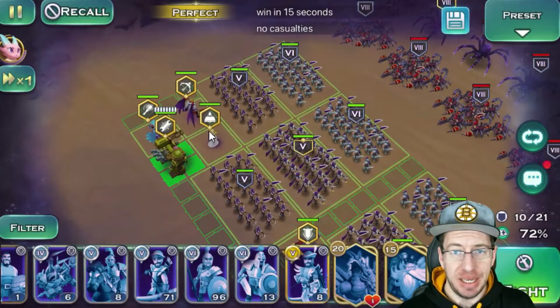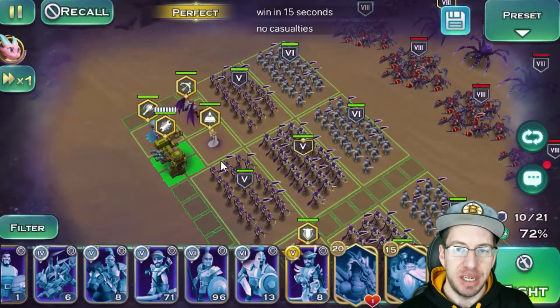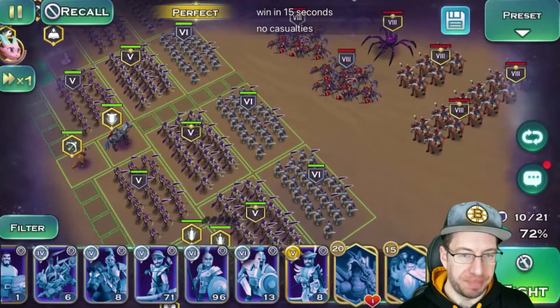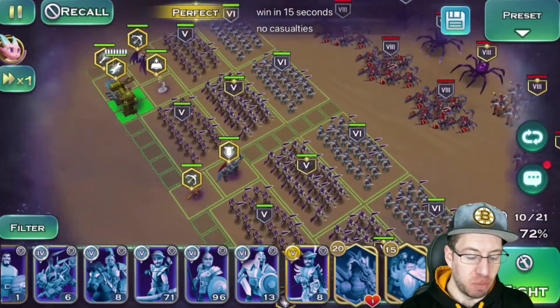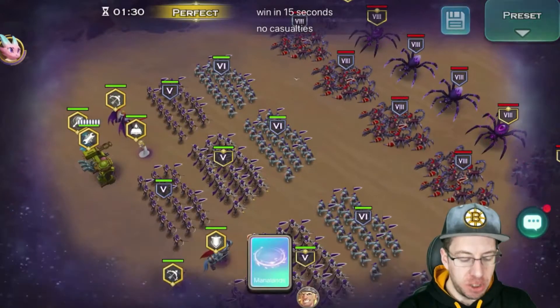Vega is there because we need the healing just to keep everything alive. Again, we're going for no casualties. And Averill is there solely for an ice wall so that the bottom portion — these mounted archers down here — cannot run around and get behind our troops. Because if they kill off one archer, then this is not going to work.